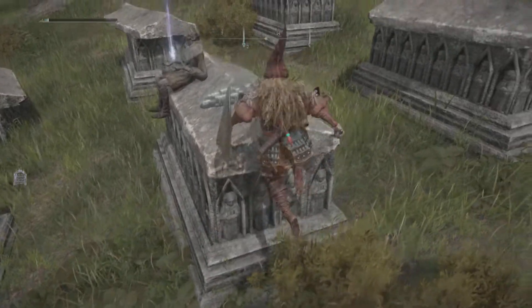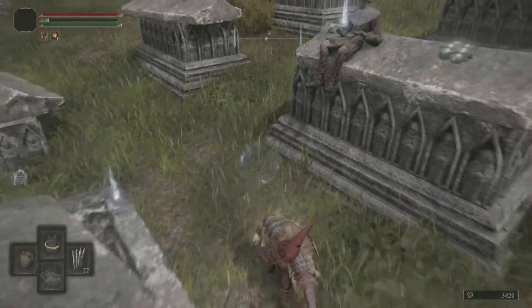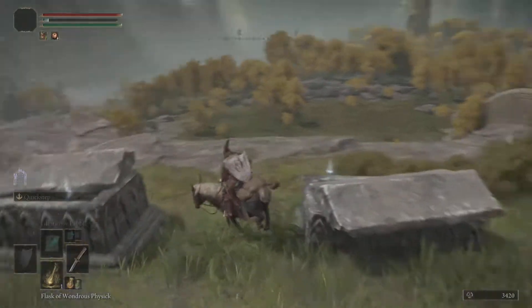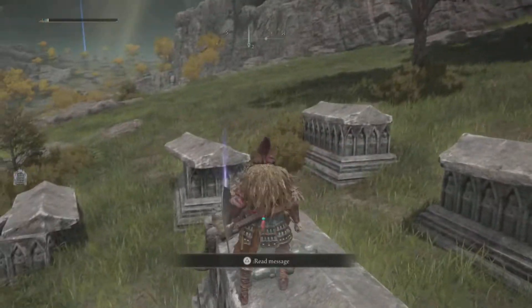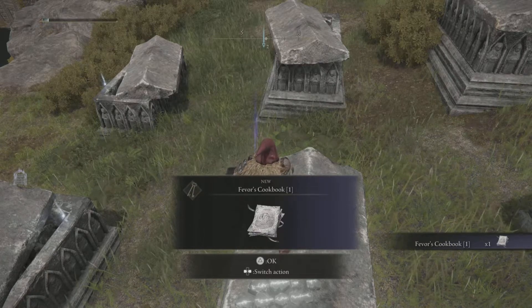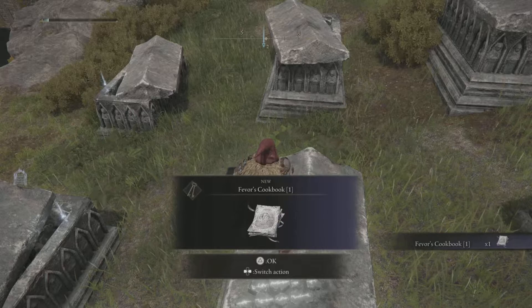It's a little bit too high to jump on foot, so jump back on Torrent and jump up to get the cookbook. This will give you the Feathers Cookbook, which will allow you, with cracked pots, to create the sleep pot whenever you like. Put them at enemies to put them to sleep, and then sneak past them or fight them.